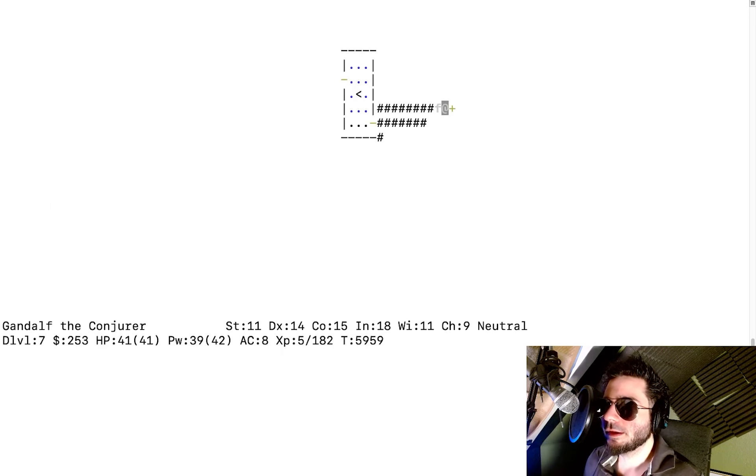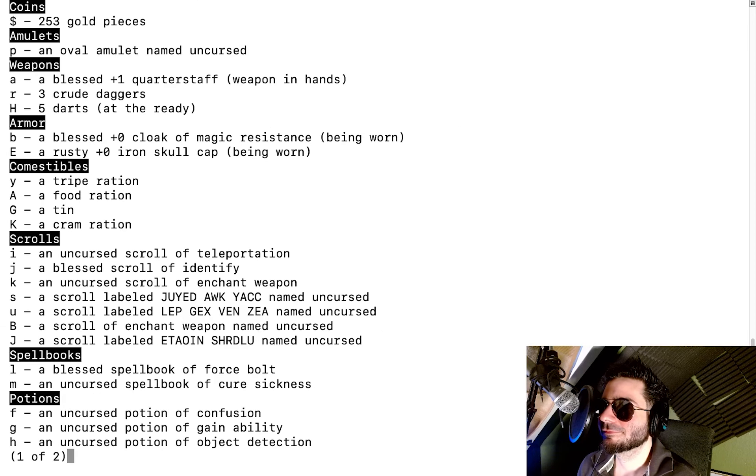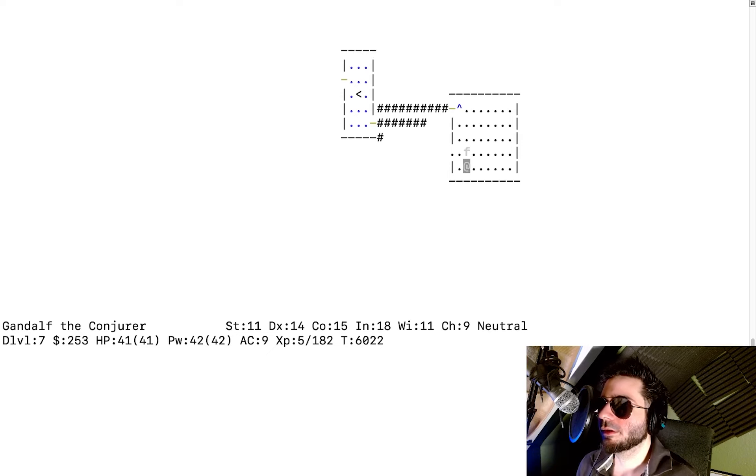The oracle must be on the next level, or we found her really early. Theoretically ESP will also let you see the oracle since she has a mind. A gush of water hits me on the head — a rust trap! My helm rusts. It was a rusty iron skull cap anyway. My AC went down by one to 10 — that's a shitty AC. It's a reason to go into the Gnomish Mines and find some armor.